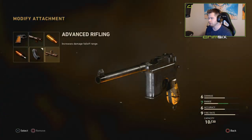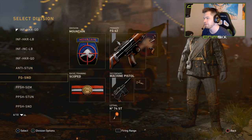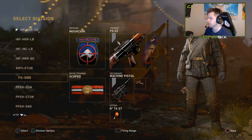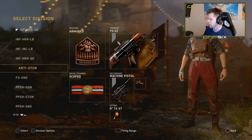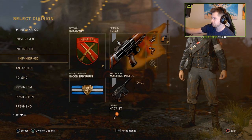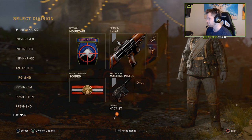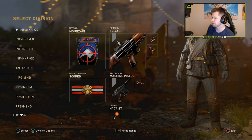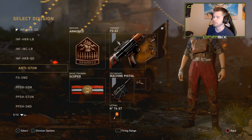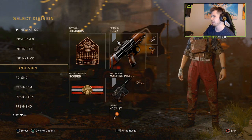FG SND — I use this a lot in Search and Destroy. These classes from slots three through seven are all my SND classes; I would use all of these for SND.